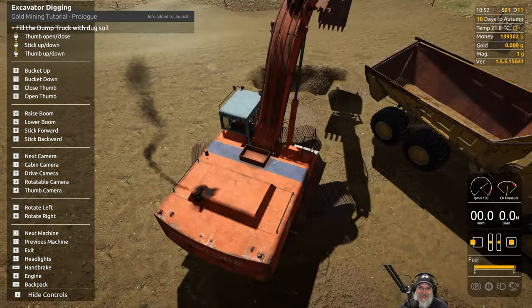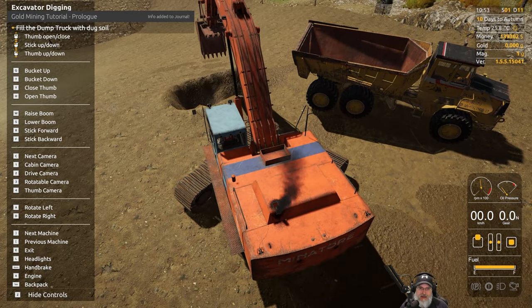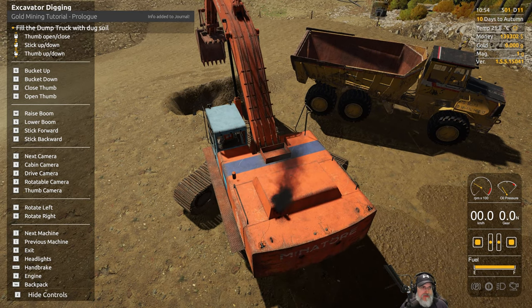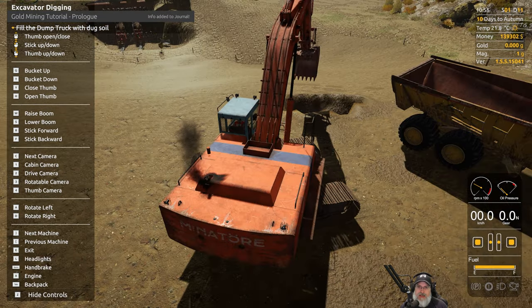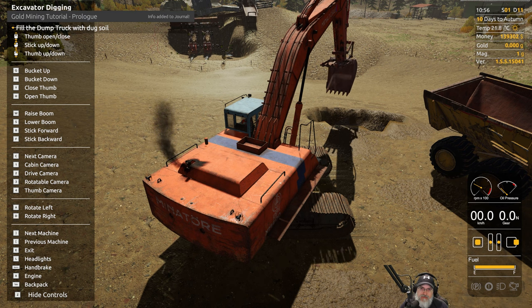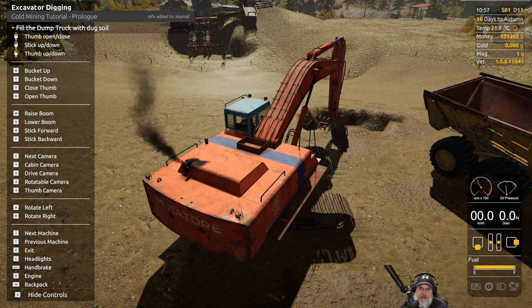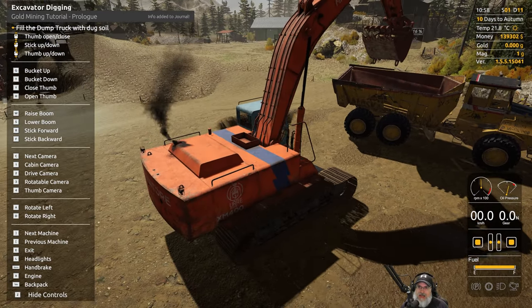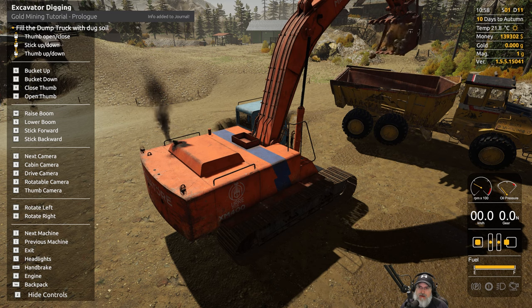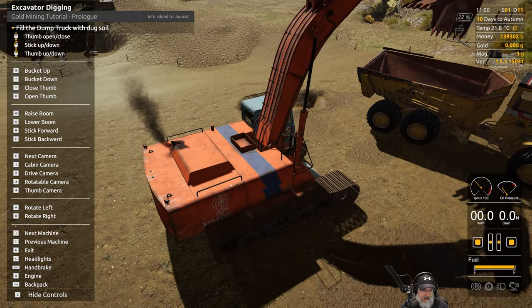I dumped it out the other side again — maybe I should back up a little bit. Press Shift to get into drive mode to give myself more clearance, then Shift again to get back into operation mode. Down and scoop the bucket — there we go. It looks like it's more bucket action and a little less stick action. We're over the truck now and it tells us we're 22 percent full.